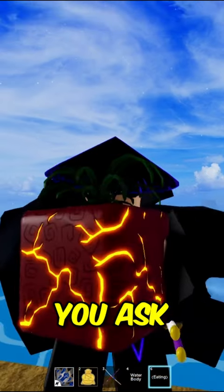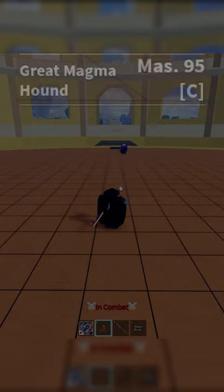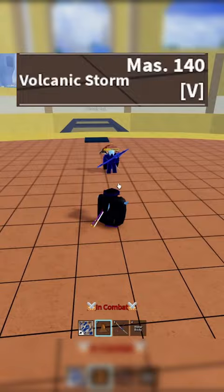Showcasing every fruit — today we have Awakened Magma. First, we have the Z move, which is Magma Shower, and then we have the X move, which is Volcanic Assault. Next, we have the C move, which is Great Magma Hound, and the coolest one — the V move — which is Volcanic Storm.